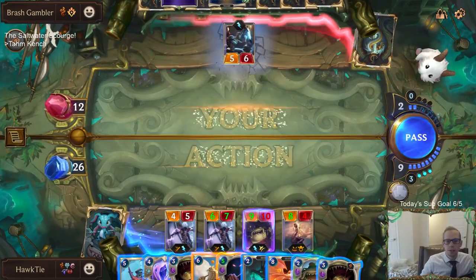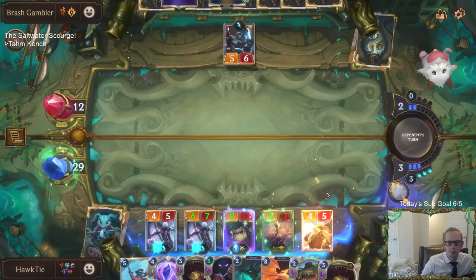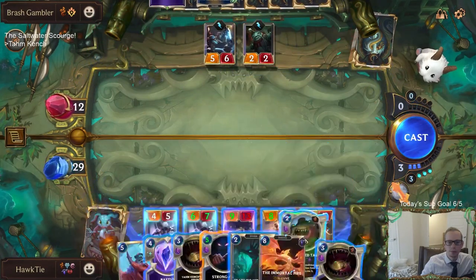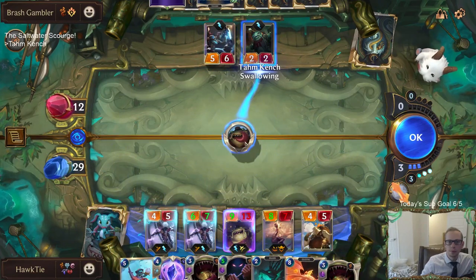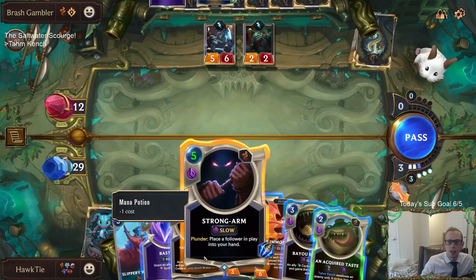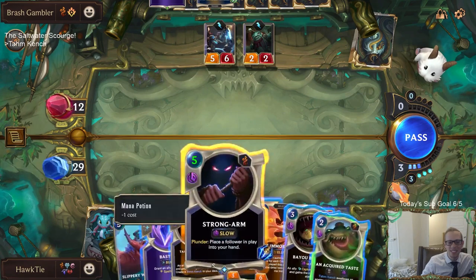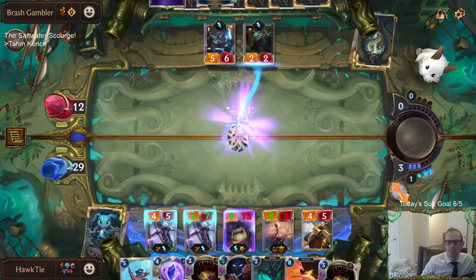They're down to 12. I'm one mana short. I want to Strong Arm the Black Market Merchant and then play it to steal their own thing - give them a taste of their own medicine. But we're a mana short from being able to do that.